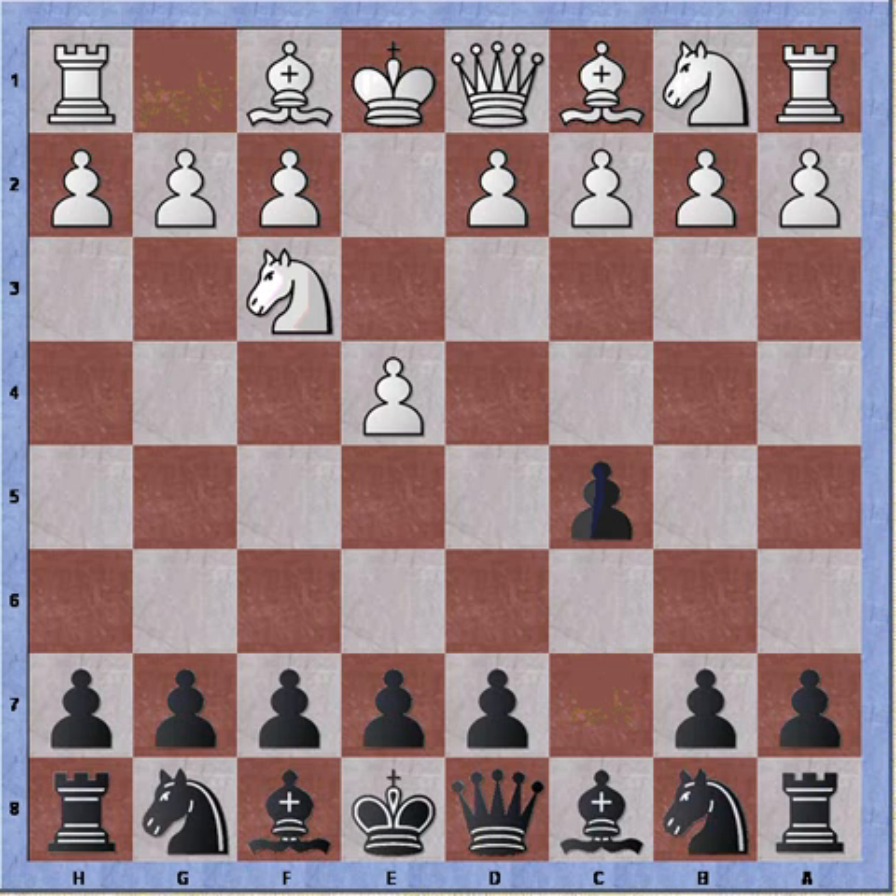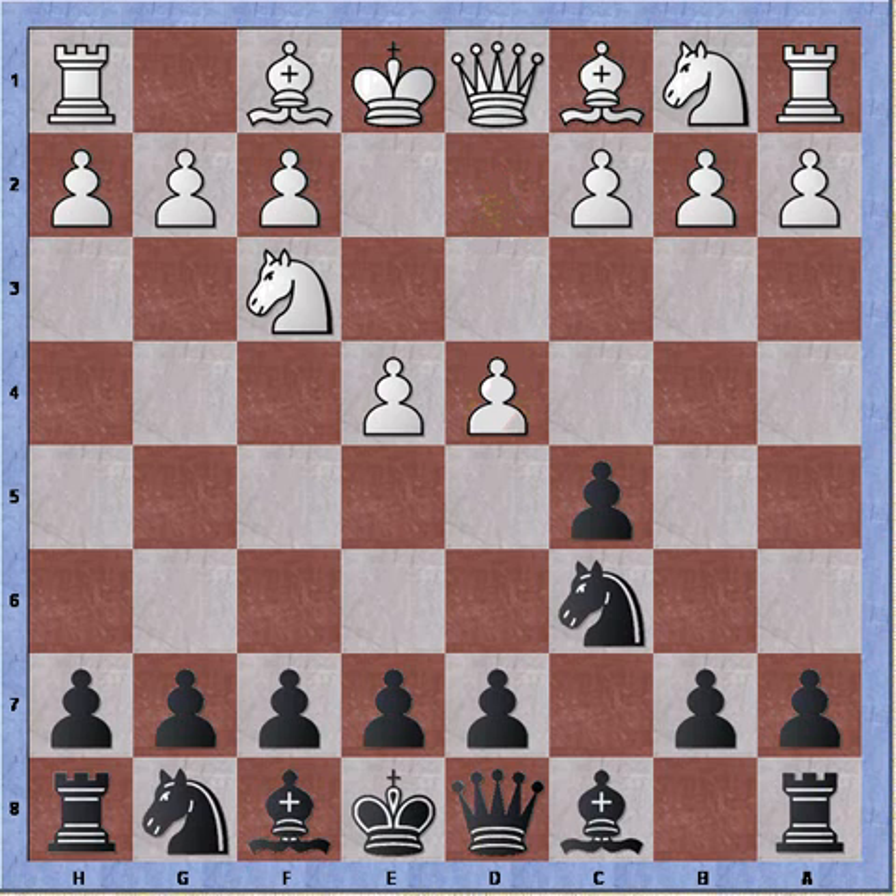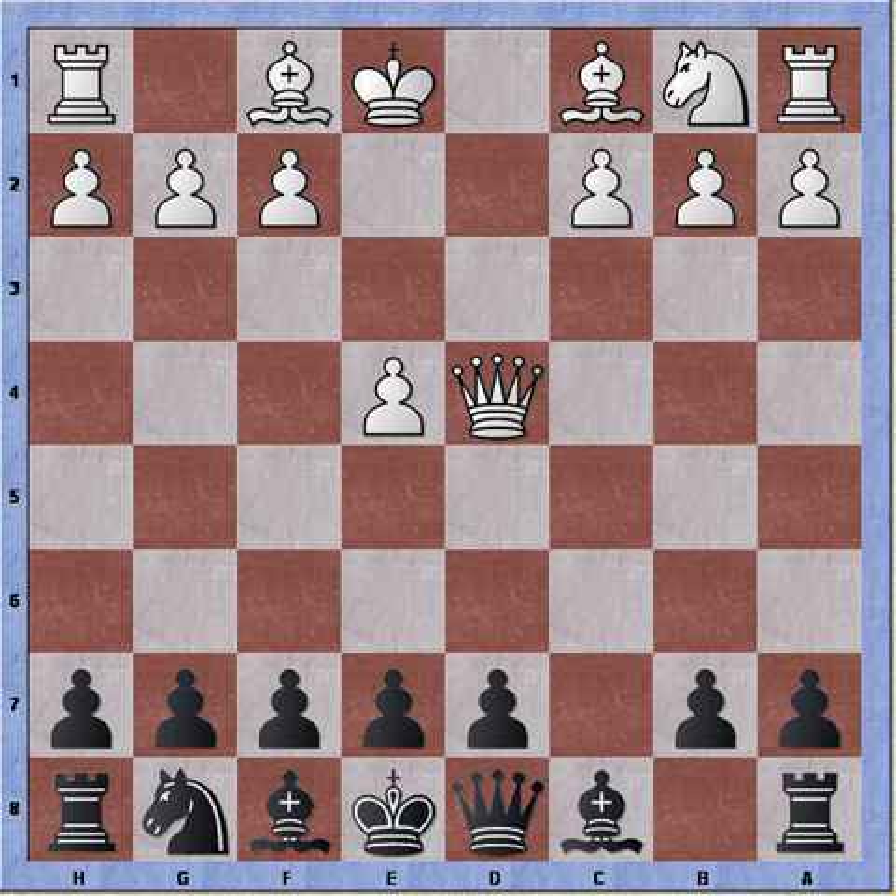Knight to f3, knight to c6. d4, pawn captures, knight captures. Now at this point it's a bad idea for black to recapture the knight. Because if knight recaptures, white can recapture with the queen, and there's no way for black to chase the queen out of the center. So of course the knight is not recaptured.